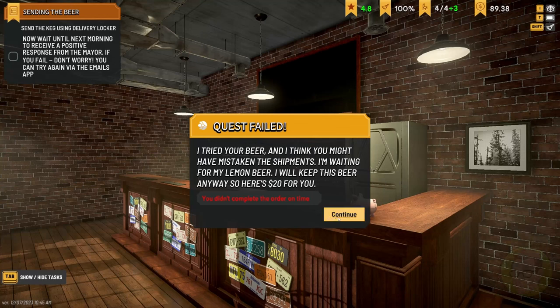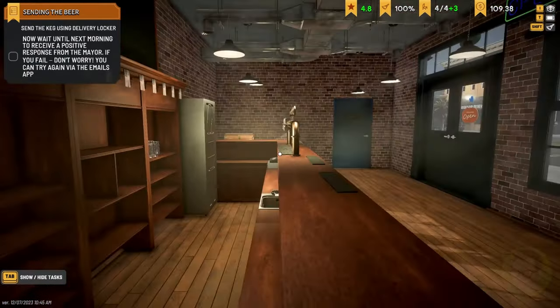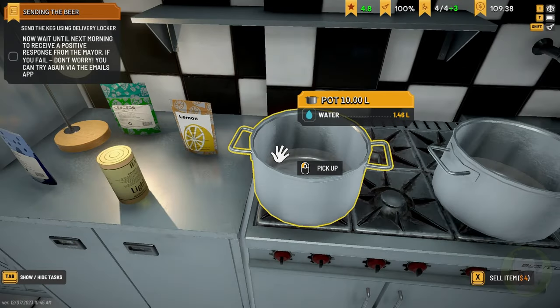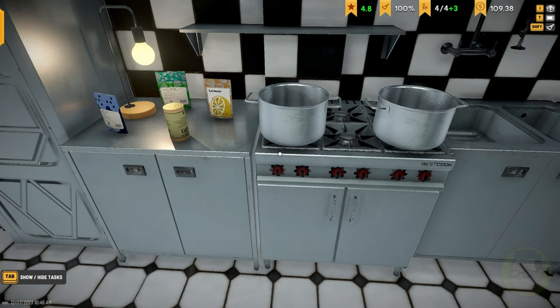Quest failed - I tried your beer and I think you might have mistaken the shipments. I'm waiting for my lemon beer. I will keep this beer anyway, so here's $20 for you. We did give him our lemon beer, didn't we? We definitely gave him our lemon beer. They're 50% done - let's get in and do some more stuff. So we've got a lemon beer coming out now as well.